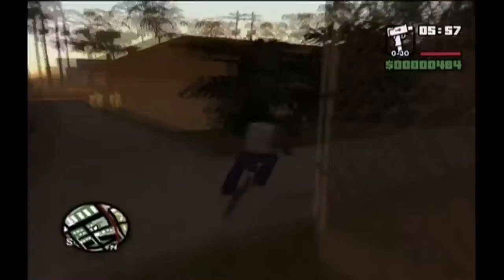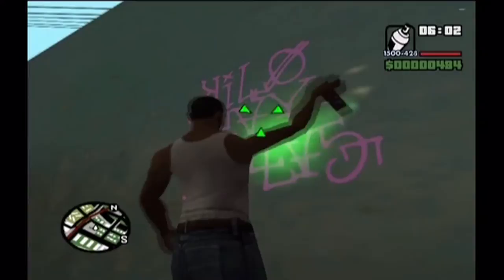The next spray tag we're going to get is just down this alleyway. That was also the location of one of the police bribes — that yellow star — which is always a good way to lose your wanted level.